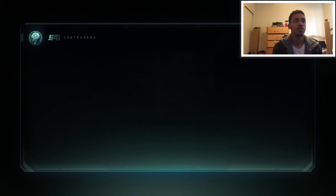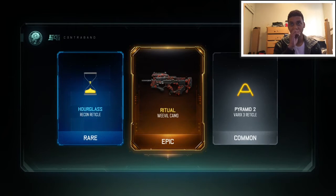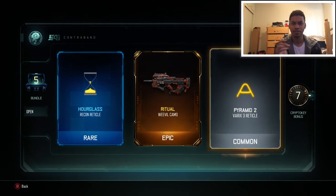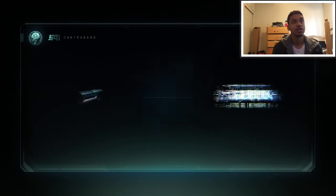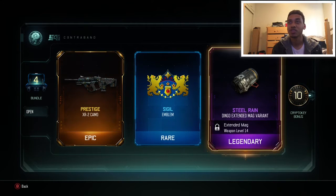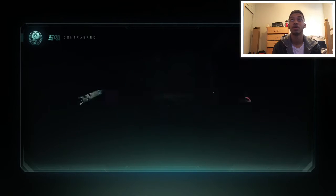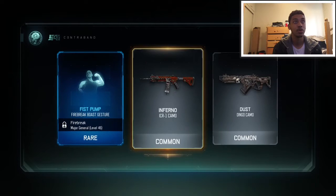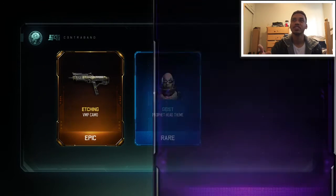Let's keep it going. An Hourglass reticle. Ritual camo for the Weevil — I actually did start using the Weevil now because last update I think it got buffed, it was really trashed before, but now it's buffed so I'm definitely going to be using that camo. XR2 Prestige camo and more XR2 stuff. What is this — the Dingo Steel Rain Mag variant. I am so down for that, the Dingo is actually a really good LMG. We got a fist pump gesture for Firebreaker and two commons, that wasn't a very good one. We got 7 crypto keys back so we're actually making crypto keys.